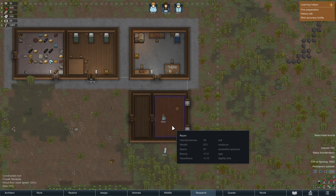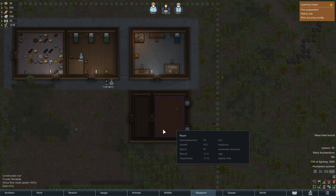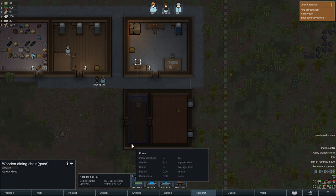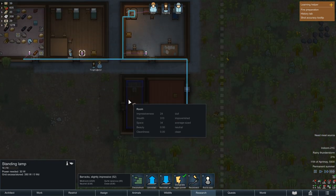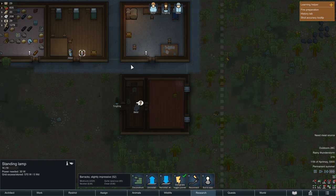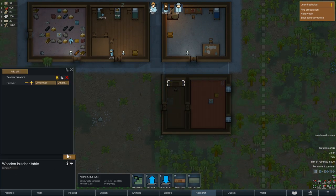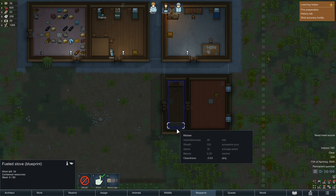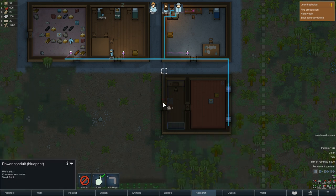Now we should see the temperature indoors dropping below zero and then we have finally our supply stockpile. We are going to move the butcher table here — butcher or the butcher? I think in Britain they would say butcher. We move the table now in this room, we move also a lamp. And now we can say you keep butchering creatures. Now we take also a stove — not fuel, I need it electric. The electric stove should work well with our electricity.